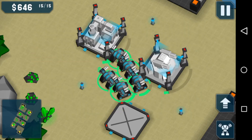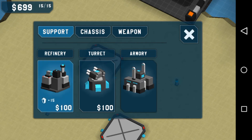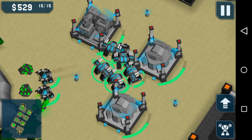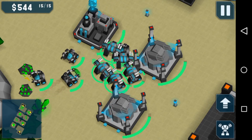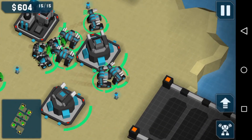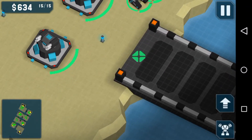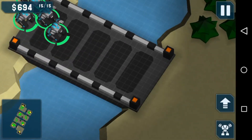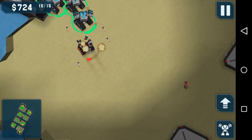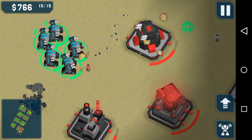Refinery, turret, turret. Sell this one to build a refinery. Territory secured. Now we wait. All of my islands have been conquered, and now we're going to attack and conquer the last territory of the enemy. Yeah, here we go.